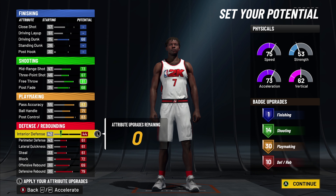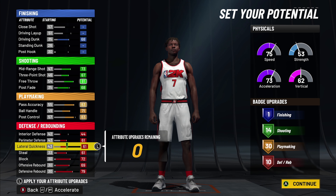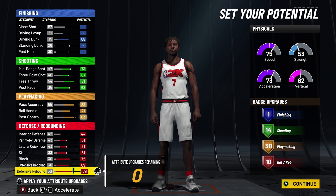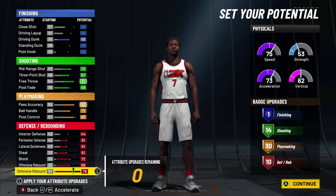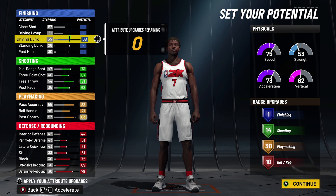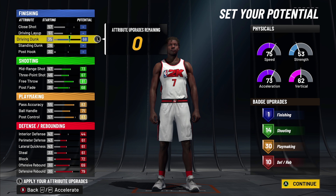We want 44 interior defense, perimeter defense 61, lateral quickness 61, steal 61, block 72, offensive rebound 69, and defensive rebound 79. That puts us at 10 defense badges, 14 shooting, 30 playmaking, and 1 finishing badge.